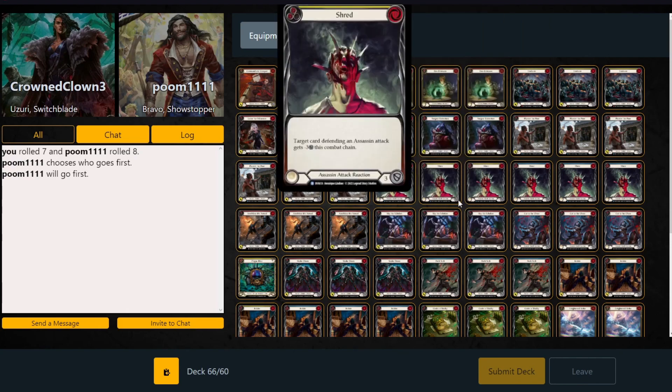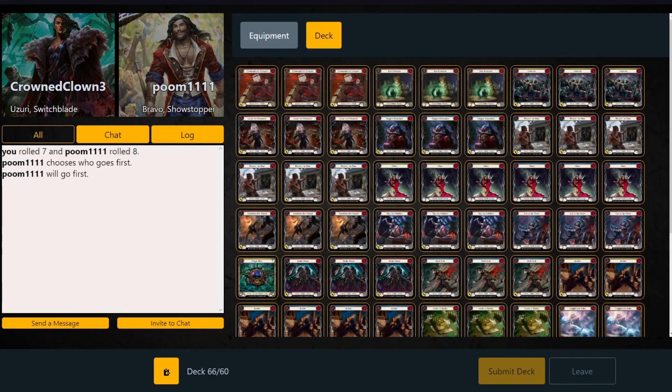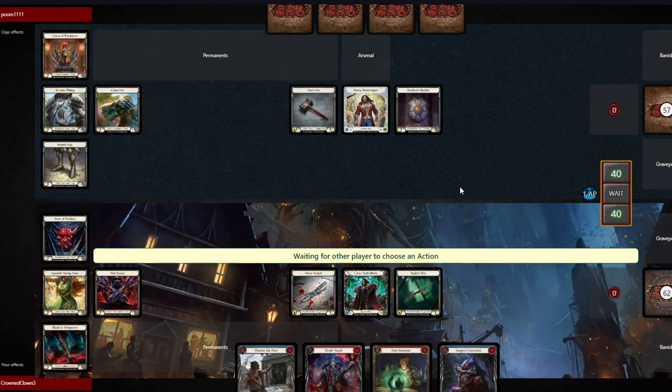Hello and welcome to The Armorer, it's me Blue. Today I want to show you a game versus Fatigue Bravo using a list very close to the one I used at Nationals with Uzuri. I'll have a full deck breakdown of the list I used at Nationals later, but for now I just want to show an interesting game versus a Fatigue Bravo that I played some time ago.